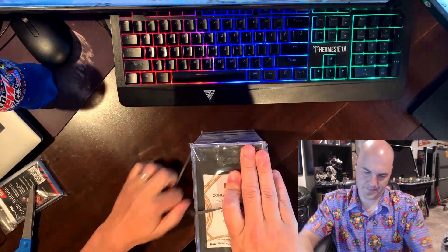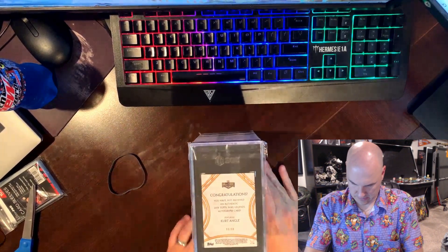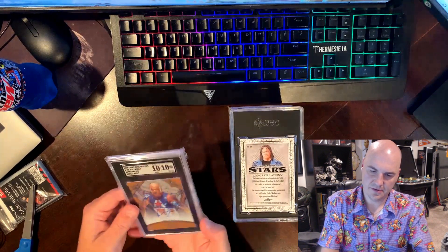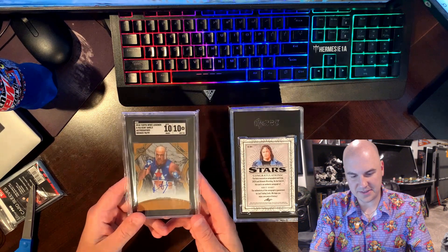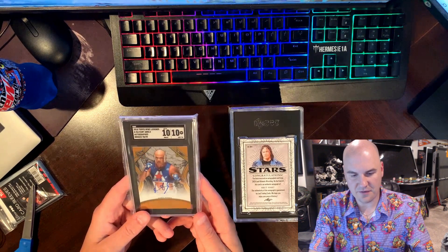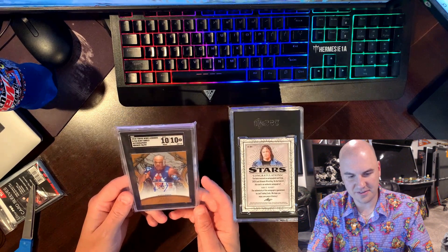Got some wrestling on top, that's pretty cool. Right on top we have a Kurt Angle auto numbered to 99, and this is a 10/10. This is a PC card for sure. This is probably in the top two guys that I collect, other than Bret the Hitman Hart. Bret the Hitman Hart is probably my favorite of all time with Kurt Angle being number two. This 10/10 is a PC card all the way — this is not going anywhere.